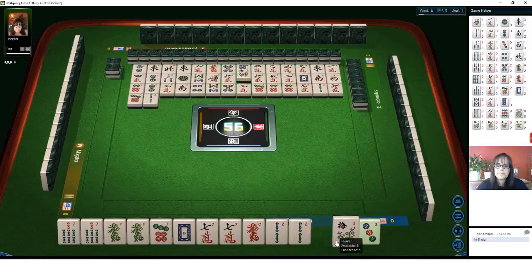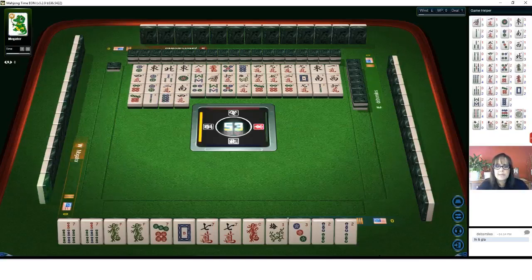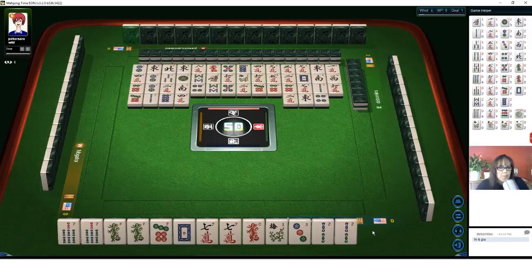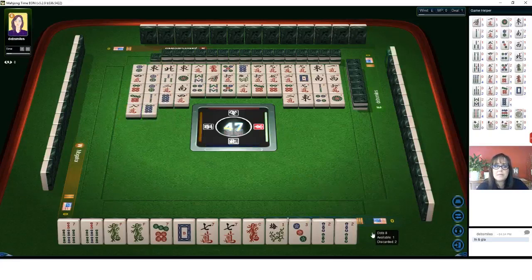Let's discard the two bam. There was no hesitation at all for that, so I don't think this joker bait is going to be any good. We're going to instead hold the flower and the three and see if we can get a joker out of those. Two characters — there's only one flower out and no three dots are out yet. Four dots, one dot. When you play online, you don't have the benefit of physical tells and even tile tells from your opponents, so you have to rely on delays in the game. Seven bam — there's another one of our tiles, and a hesitation.